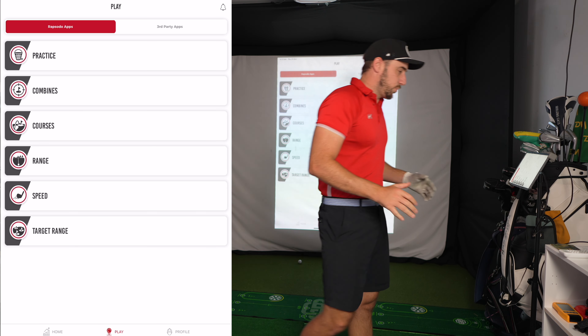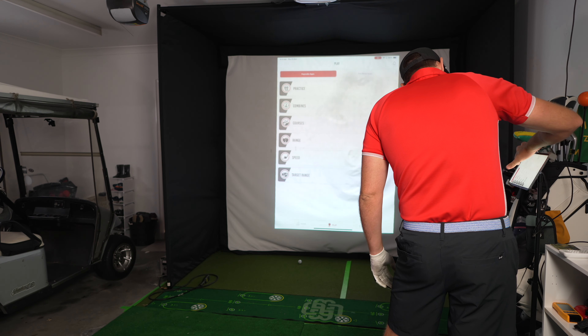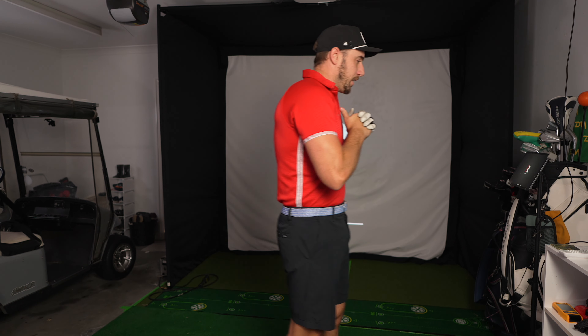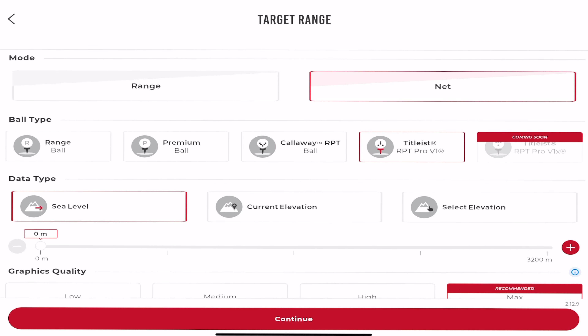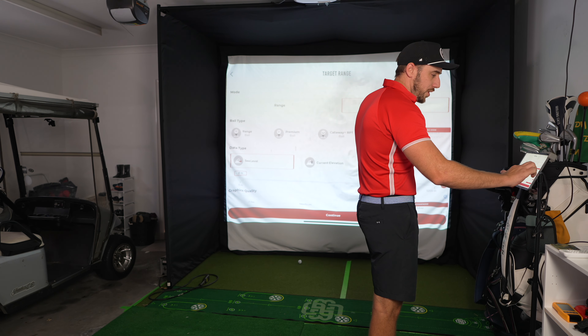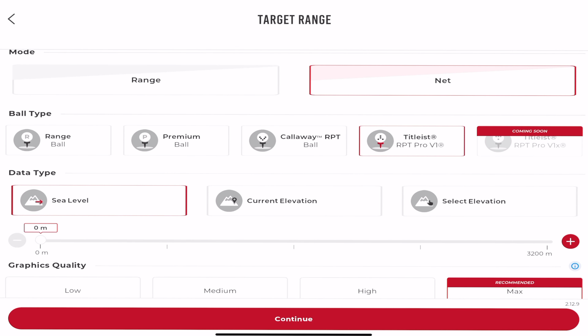The main screen is still pretty much the same. But as soon as you update, you get a screen that checks the graphics of your device — whether you're using a phone or an iPad — and it matches the graphics versus the speed so you can optimize performance through the app. Well done, Rapsodo. Starting on the target range, I noticed the Titleist RPT Pro V1 ball is now available to select. You can go down and see recommended graphics settings — my recommendation for the target range is on max. You've also got high, medium, and low.